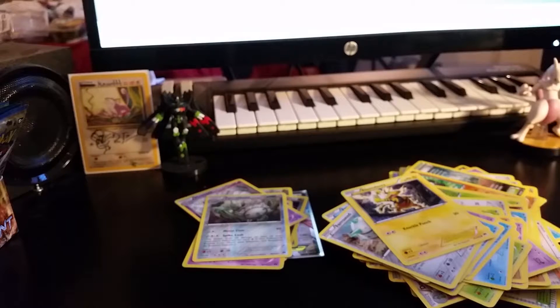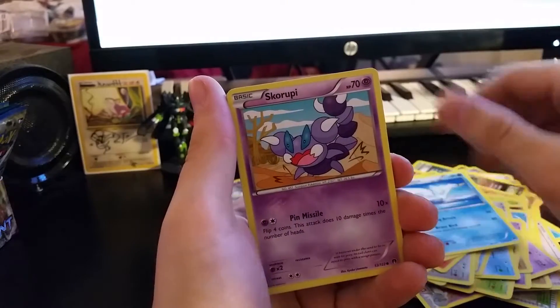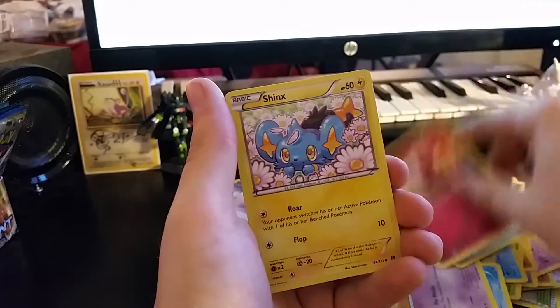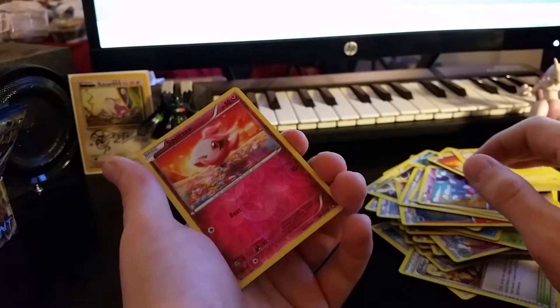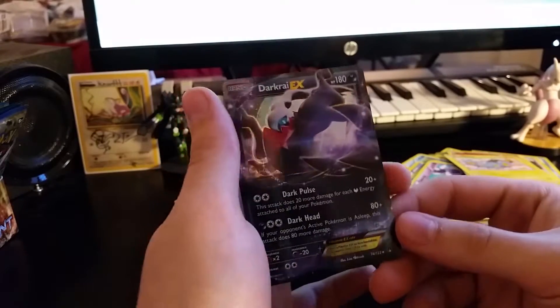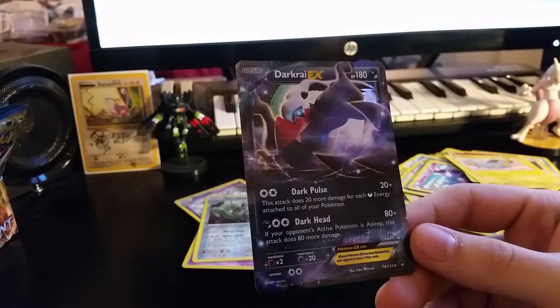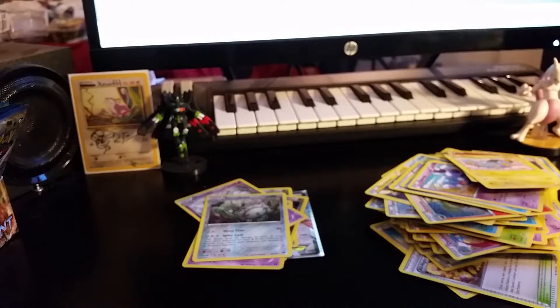Last pack of the day — you guys are amazing, seriously, couldn't do it without you. Got an Arcanine, Puzzle of Time, Swanna, Skroopy, Slowpoke, Glammeow, Spritzy, Shinx, Spritzy Reverse — let's see if we can end it on a bang. Yes! It's my second one but can never have enough Darkrai. We ended it on a bang, I'm so happy about this. Happy about every good pull I get.